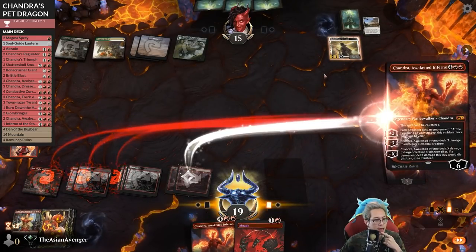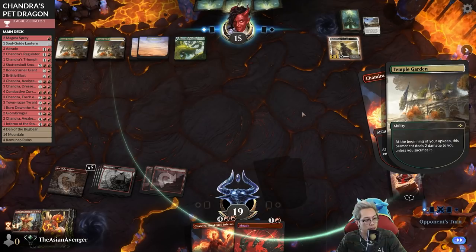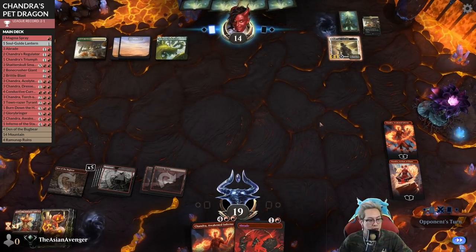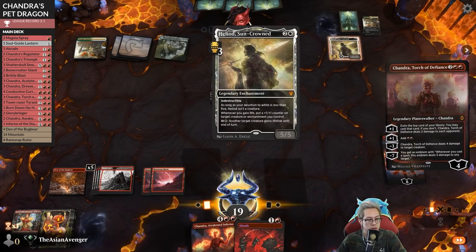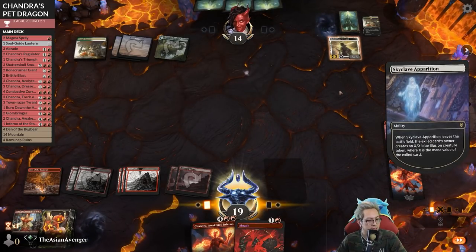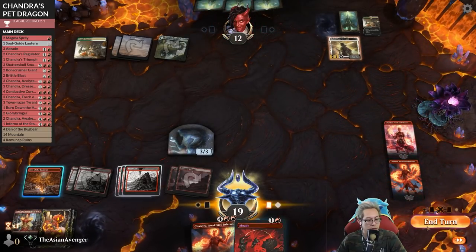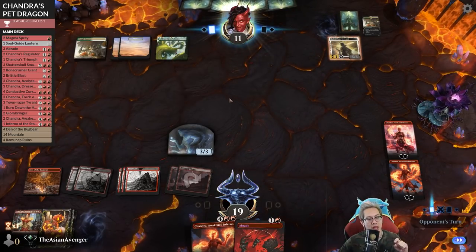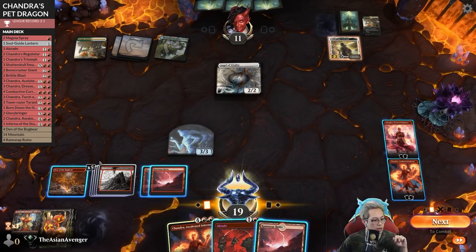I'm going to probably make two tokens, put them down - six. Settle the Wreckage is precisely what I want because then I get more lands, so hell yeah! I could have gotten more - big boo boo. We're stacking emblems on them. They choose to sack the land, they're back down to four mana. We got Settled but that's okay - I can live with that. Skyclave Appetizer - you got it. Let's get a 3/3 back from this.